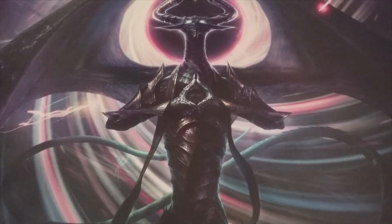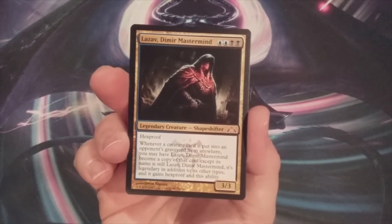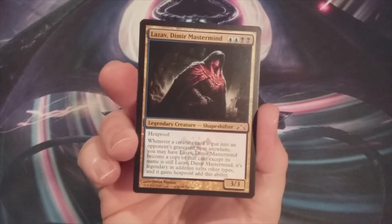Hello and welcome back to MTG Burgeoning, your channel for all things Magic. It is EDH Commander Thursday, and in today's video we are going to take one step closer to completing our EDH Dimir mill build, with the general chosen by community selection: Lazav, Dimir Mastermind.